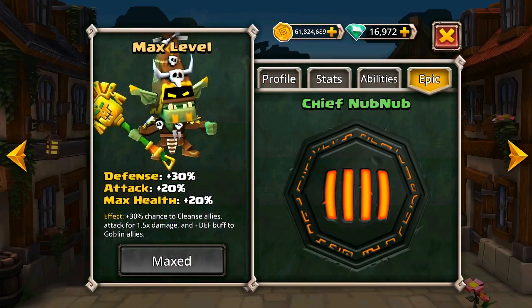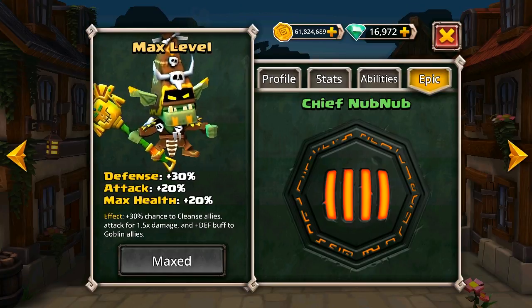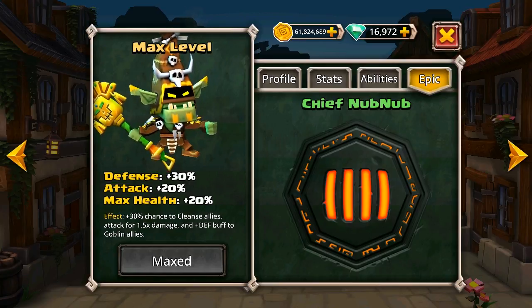For the weapon itself, the benefits we get at max level — which is 12 — are a plus 30% bonus to defence, 20% bonus to attack, and a 20% bonus to max health. The effect is a 30% chance to cleanse allies, attack for 1.5 damage, and a plus defence buff to goblin allies. That cleanse works in the same way as Yasmin in that it removes debuffs — quite useful.